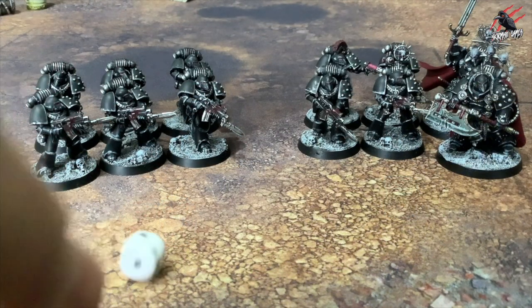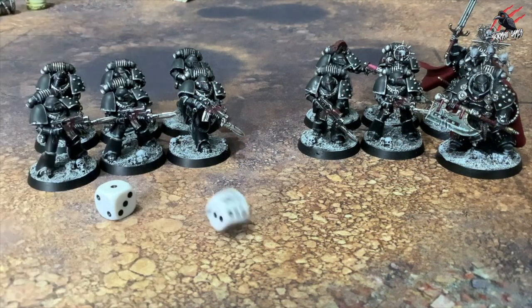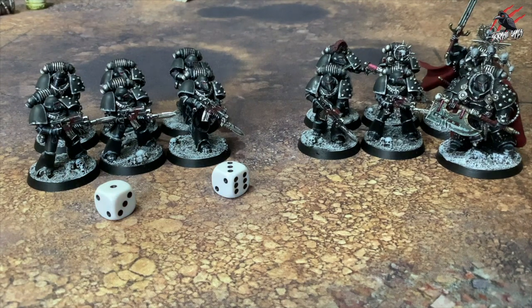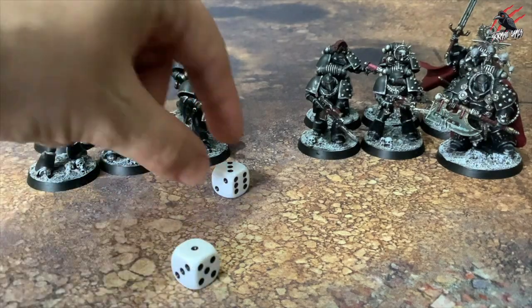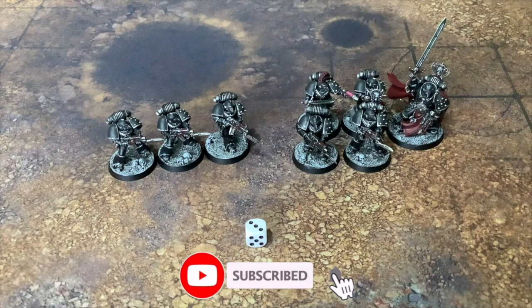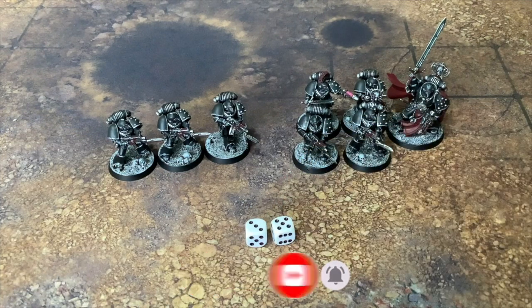Sometimes you'll be asked to roll a D66. To do this you roll two dice one after the other. The first dice will count as the tens and the second dice will count as the units. So if you roll a three on the first dice and a five on the second, your D66 result will be a 35.